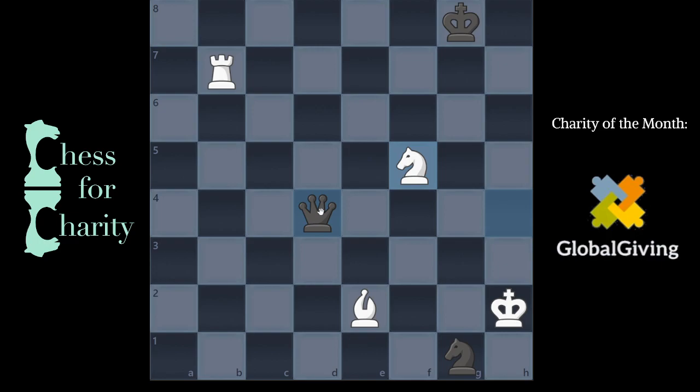The move that maybe is the most forcing, perhaps the way that I thought about it, was queen f2 check. You're right in the king's face. And this is a forced move because this is covered, that's covered, that's covered. I can't take, which means the only move is king h1.